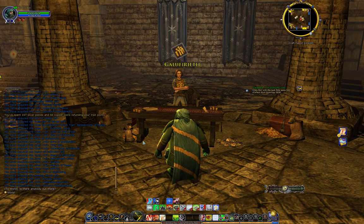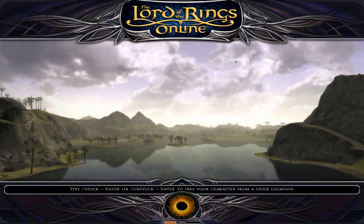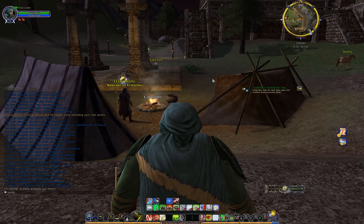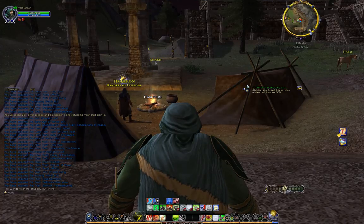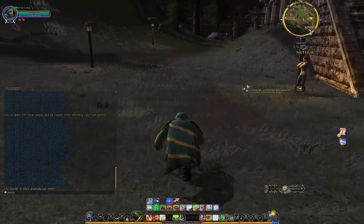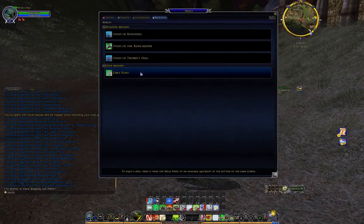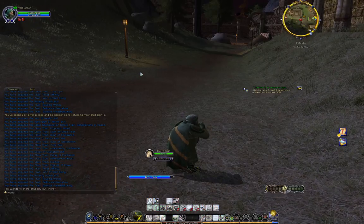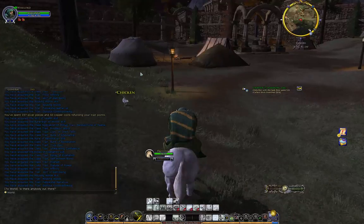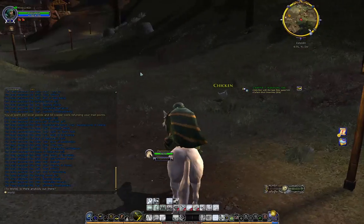Now I've got to travel outside to the stable master. It's night time in game. I'll use the grey pony mount — you can run faster on a pony. The stable master should be just over here... it seems to have paused.